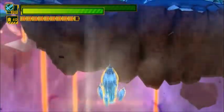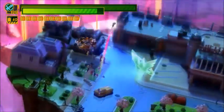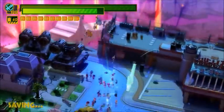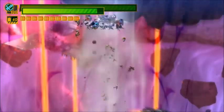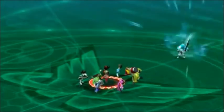His up special should be the Unite Rocket. The Wonderful Ones form the shape of a rocket with Wonder Red on it and blast upwards. This is a perfect up special — Wonder Red goes upward and this attack could deal damage to anyone above the rocket. Unite Rocket definitely fits as his up special.